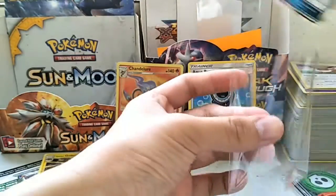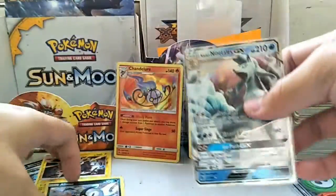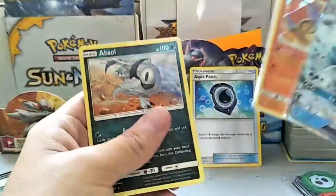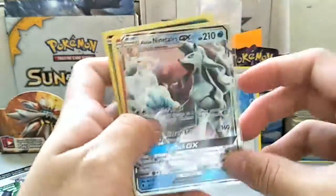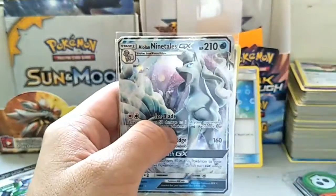At least we got a GX pull, which is okay with me. So we got three notable pulls here — Absol, Chandelure, and Alolan Ninetales GX. Hope you guys enjoyed — if you did, make sure to leave a like and subscribe for more videos. Peace out!